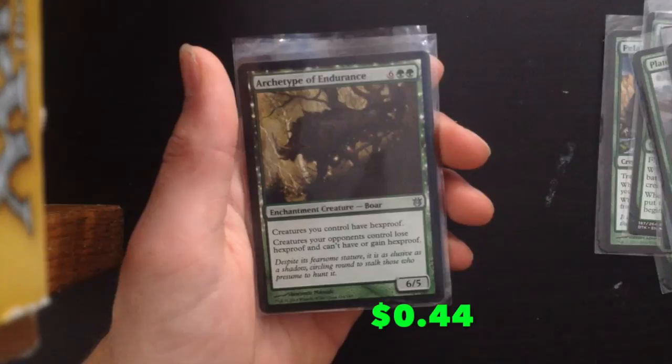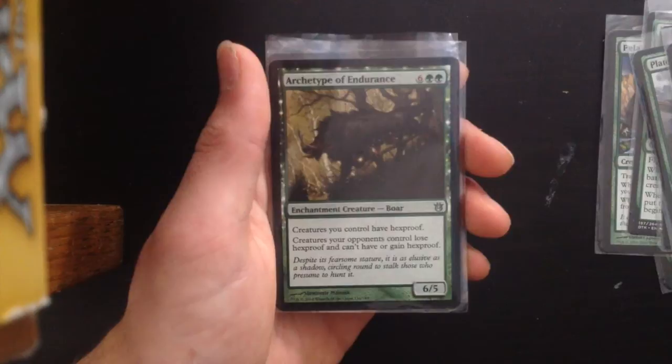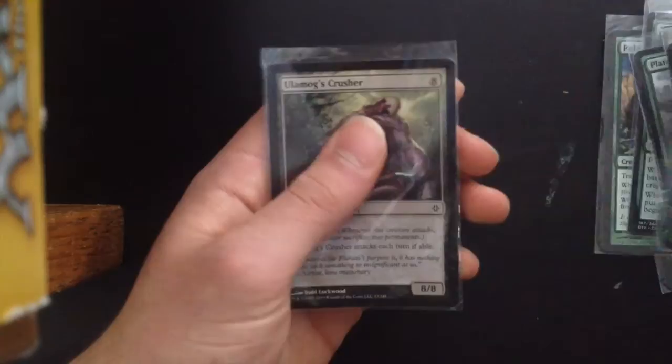Archetype of Endurance — 6GG. Creatures you control have hexproof. Creatures your opponents control lose hexproof and can't gain hexproof. Very powerful — makes all your creatures immune to your opponent's spells so it will be much harder for them to deal with your board. Very powerful.